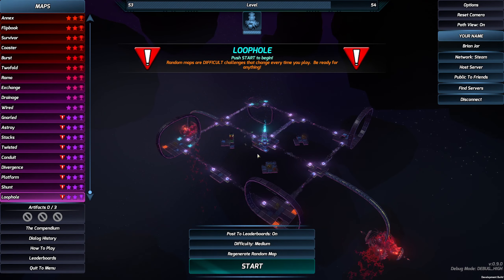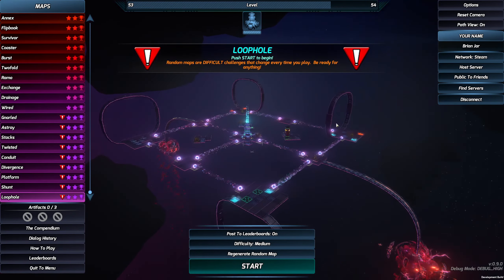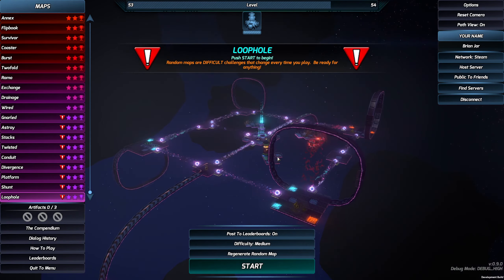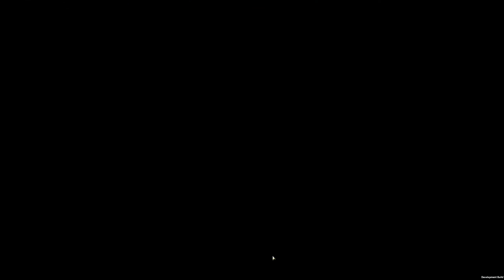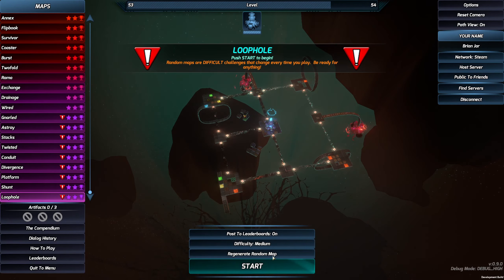The last map we're going to be looking at here is a randomized one, so it's way down the list, called Loophole. It's got all these loop-de-loops attached to these platforms, as well as a big mess of teleporters. You can see that the loop-de-loops are changing — some of them are going under or over the platforms as I'm flipping through the randomizer. Creeps are spawning from different places, and some of the teleporters are attaching in different places. So yeah, this one's going to be quite the mind-bender, I think.